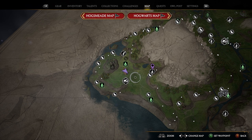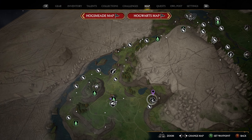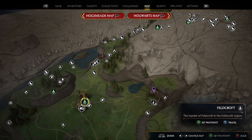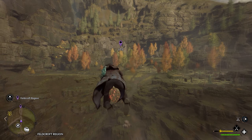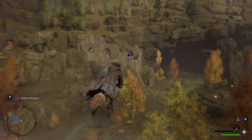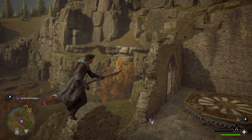For our next location, head a little bit more northeast. This location is essentially in the little cutout of this mountain — there's a building at the base of the mountain and your landing pad is on top of that building. The quickest way there is the Feldcroft Flue Flame. Take that, hop on your broomstick, and head toward the marker. You'll start to see some destroyed buildings — it's going to be on the one on your left. Fly over to this building and just to the left is your 11th landing pad.